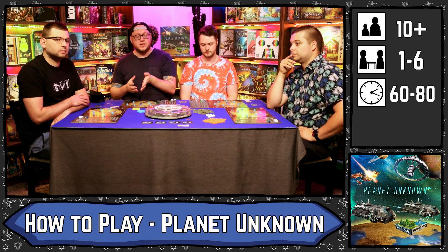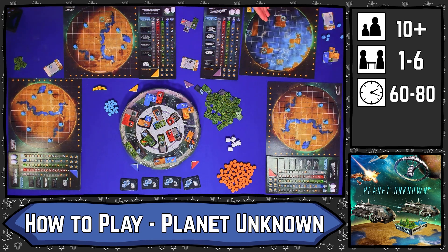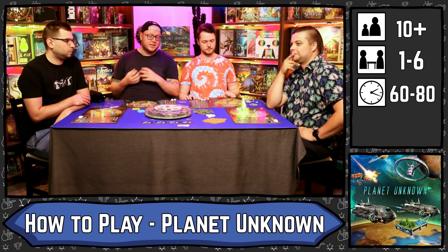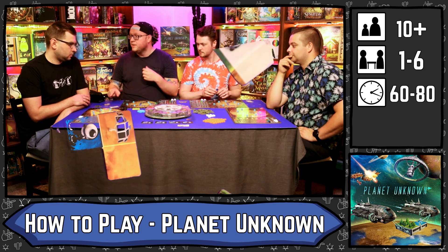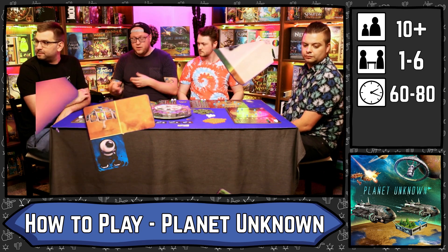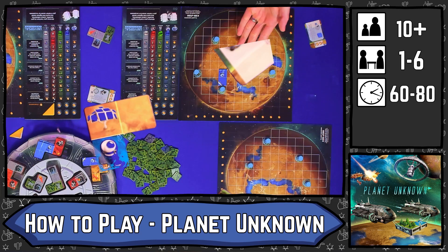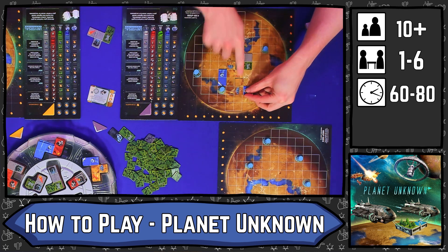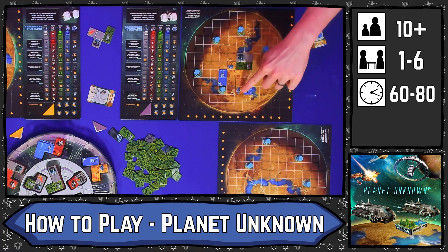Worth noting that today we are playing with just the base game, which means we all have the same planet and the exact same corporation — but each of these is double sided, so you have a different planet with different ways to play. The final unique element is your energy tiles. Energy is a wild — it will give you the bonus of anything it is touching. So if this is placed next to a water tile, you get to go up on the water track even if neither tile is covering a planetary ice. Energy can be continuous and congruent, and if you place an energy tile, you can get the bonus of any resource touching any of your congruent energy tiles.